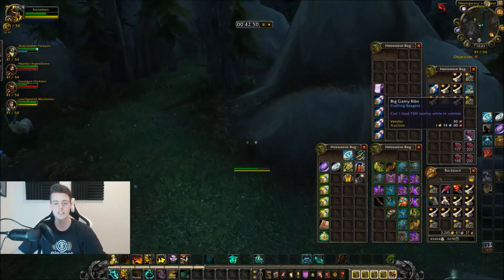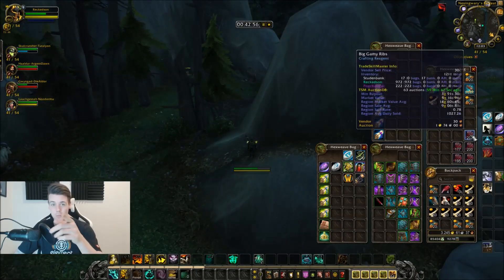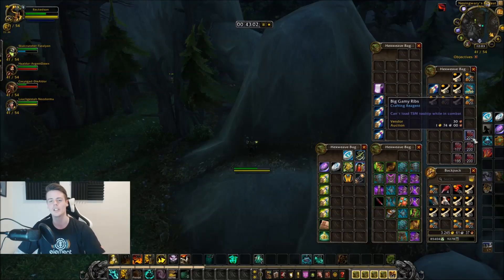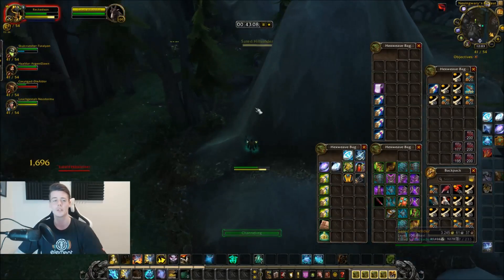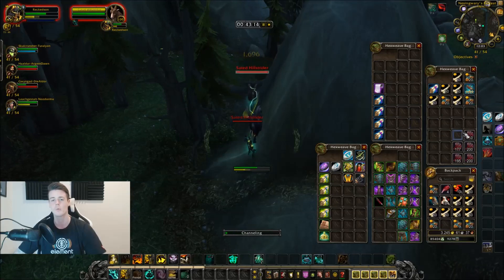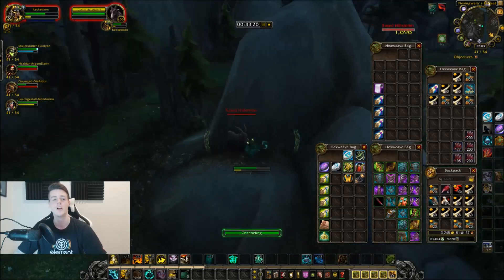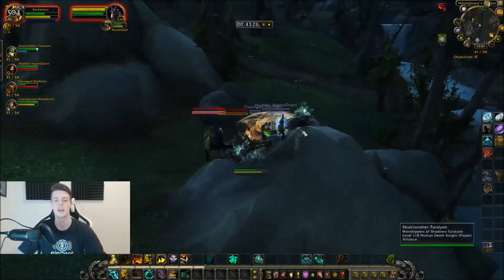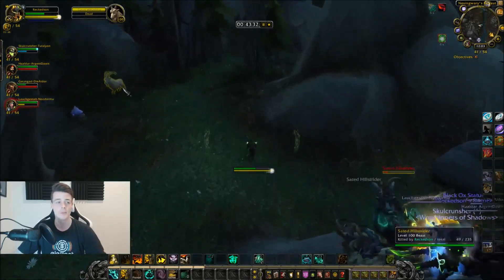Then you have the Big Gammy Ribs — don't make fun of my pronunciation, I'm Norwegian. The region sales average is 9 gold each on these. They're showing 1 gold 74 silver on my realm but that's just my Auctioneer add-on not updating live. According to TSM they sell for 9 gold each, and you should easily be able to get around a thousand ribs an hour, so that's 10,000 gold just for the ribs.